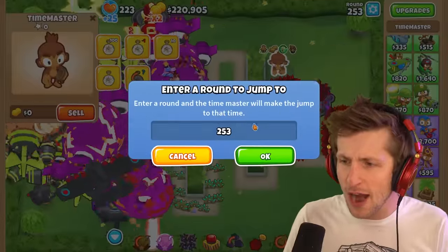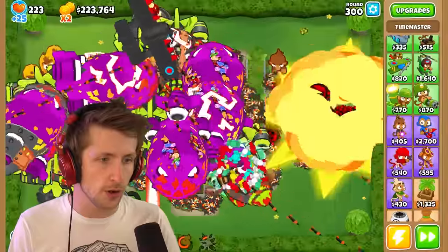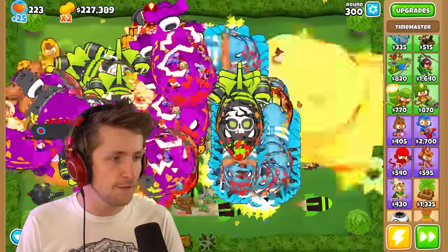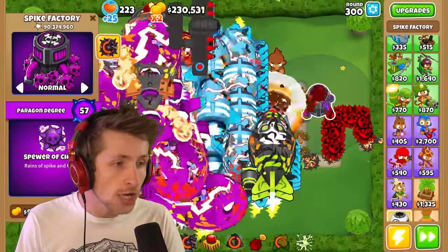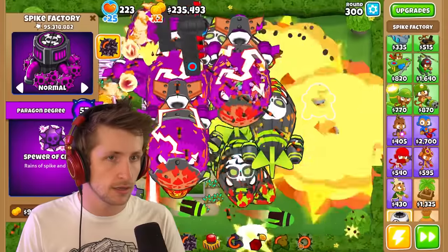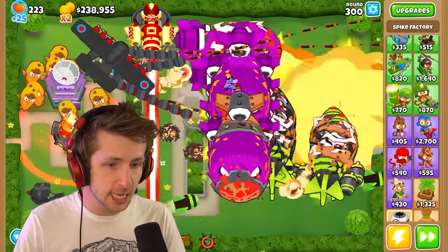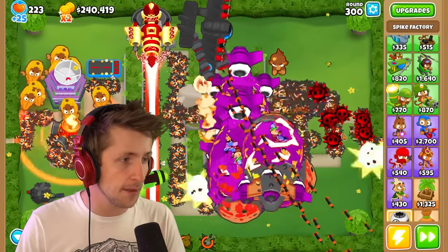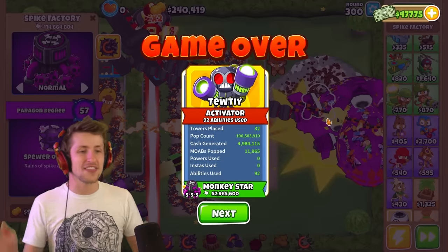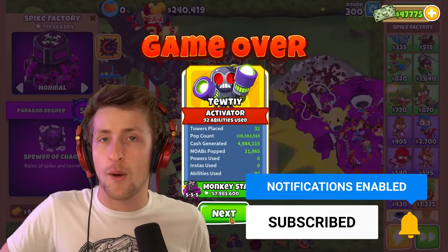Let's go out with a bang everybody — let's jump to round 300. If you've enjoyed, hit that like button, subscribe and turn on notifications. It's over — I don't see any way that we get out of this one. I just used the village buff. 800,000,000 pops on this Paragon. Can we hit 100,000,000 before the game's over? I got the ability off in time — no way, it got 113,000,000 pops. But that was it, everyone — 114,000,000 pops is not a bad way to go out. I hope you enjoyed.